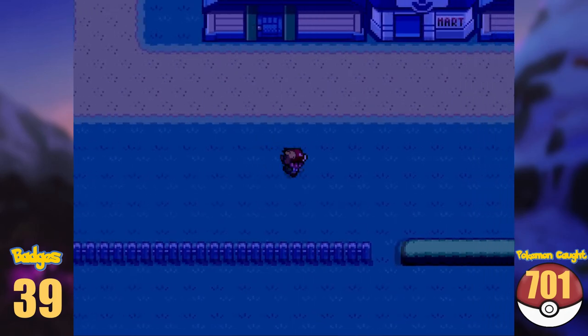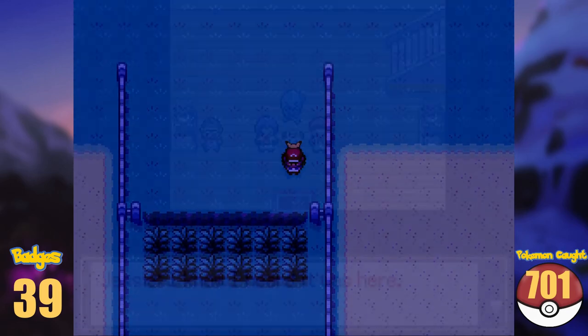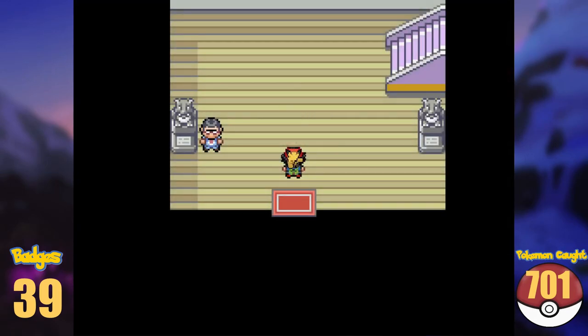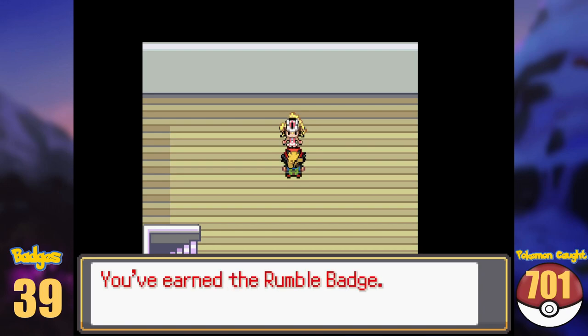With now 701 Pokémon, I made my way back to Shalour City to take on its gym. Unfortunately, Team Rocket is there as well, and after sending them to space, I can now finally get my second Kalos Badge. After battling Korrina into Lucario, I earned myself the Rumble Badge. Also the Lucarionite.